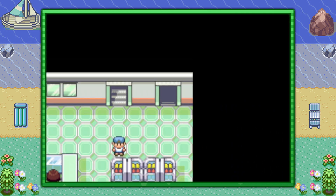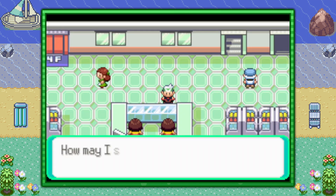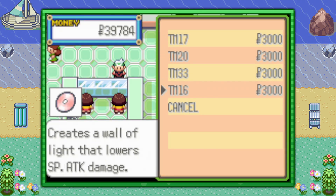Once you're on the fourth floor, speak to the sales clerk on the right over here, and she's going to sell TM16 Light Screen for $3,000. You can buy as many as you want, as long as you have the money.